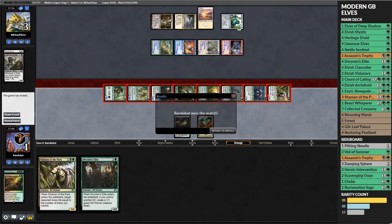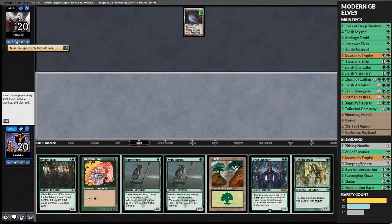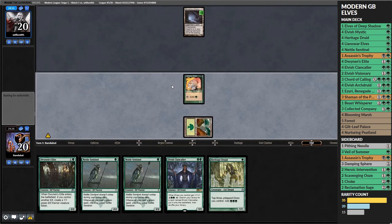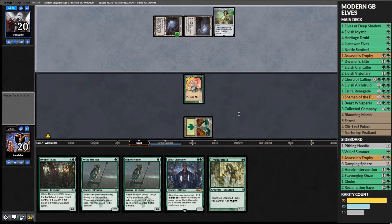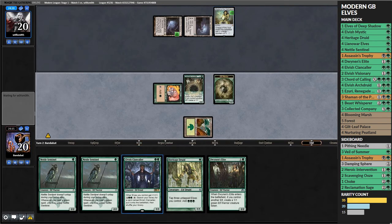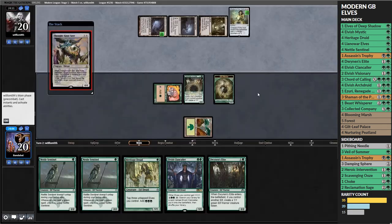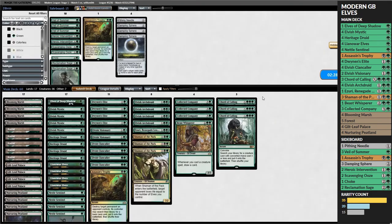We just swing in for a lot of damage, and we had the Shaman in hand if we needed it but didn't. Next match, our opponent plays a Gemstone Caverns revealing an old Eldrazi, exiling an Eternal Scourge - Eldrazi, not good. They play Chalice of the Void on one, getting in under our big turn of Heritage Druid plus Nettle Sentinels going off. We had the cards to go off there but they just shut us down. Thoughtseize takes our Clan-Caller and we can't really do anything.